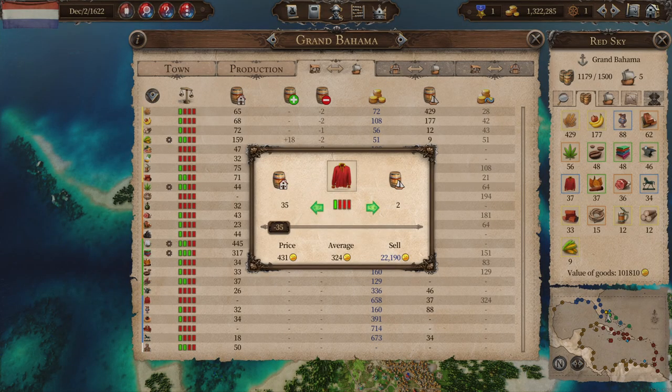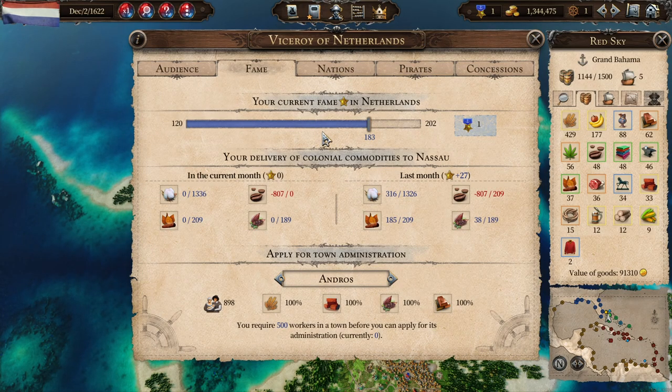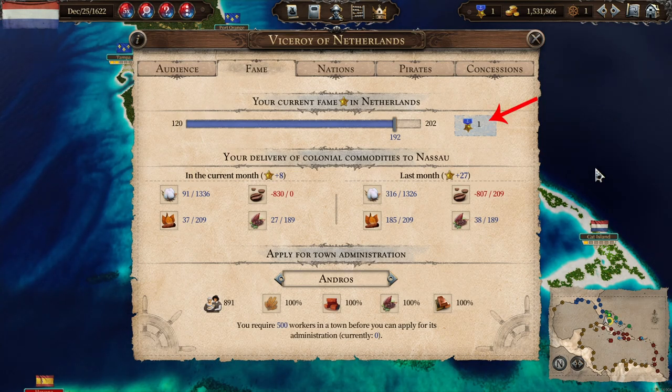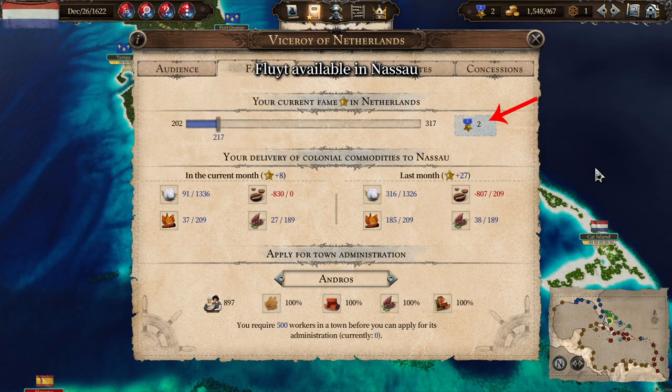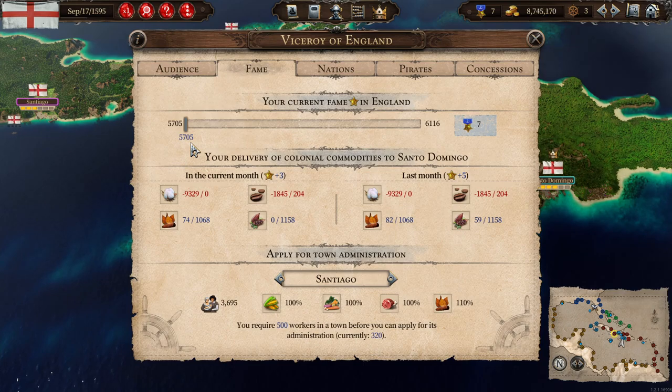Certain actions like completing little tasks, your main missions, or delivering certain requested commodities in high quantities to your viceroy's harbour progress your fame. Once you've filled the bar, you get a fame point. You can lose fame progression again, but not already earned fame points as far as I know.